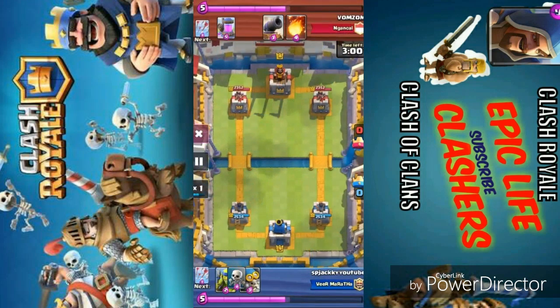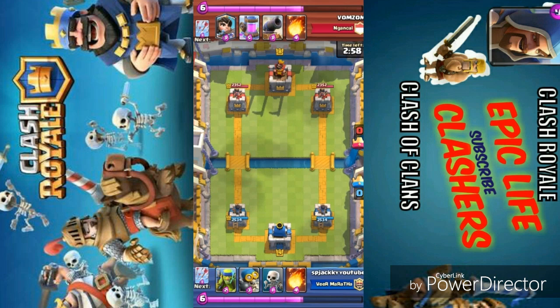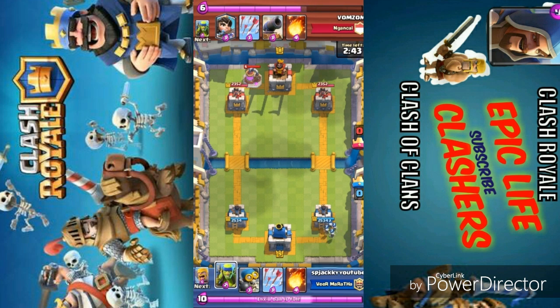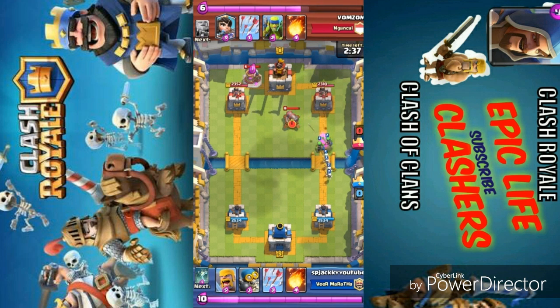In this last replay the opponent uses the Princess against me. Princess is such a good unit — watch how much damage she can do to a tower if she is not touched. He is placing an Elixir Pump and I am placing a small skeleton army to bring my most important unit to the front. He is doing great patient waiting for his Elixir. He plays a Cannon — Cannons are so versatile as a defense.